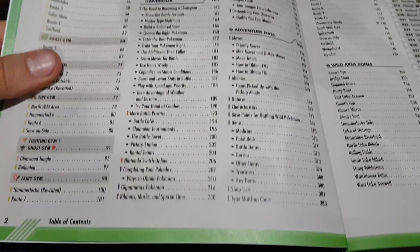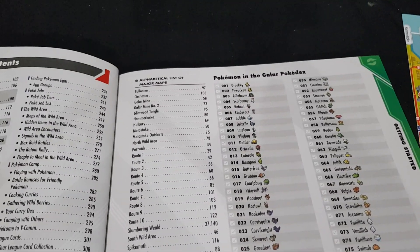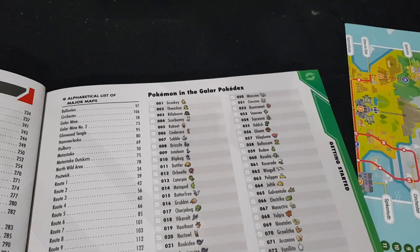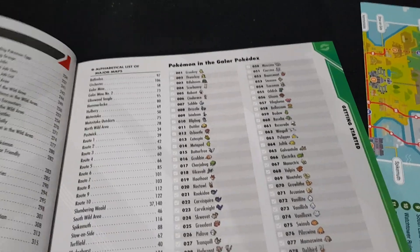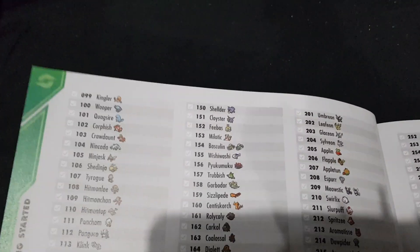There's also the adventure trainer handbook, adventure data, an alphabetical list of major maps, wild area zones, Pokemon in the Galar Pokedex. Of course there are spoilers — that's to be expected when you have a major guide to go through.